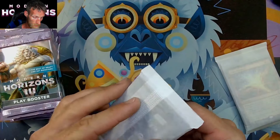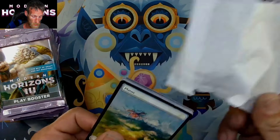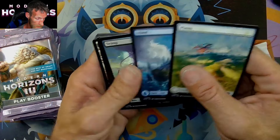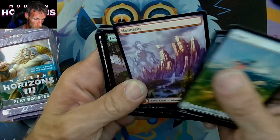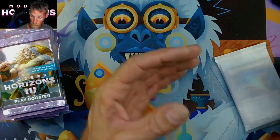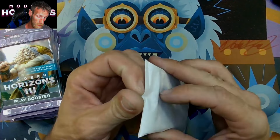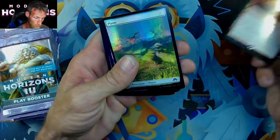That is our lands. We'll go through them quick — we'll just rip through these and show you the full art with the little spaghetti monsters in them. There's the Plains, there's the Island, there's the Swamp with the tornado spaghetti monster, and then there's the Forest. This set looks like it was mainly geared towards Eldrazi. And that is the promo for the bundle pack in foil — Power Balance — and then the same thing just in foil.